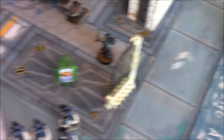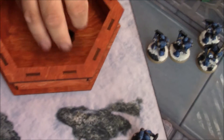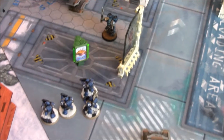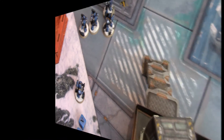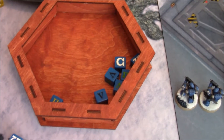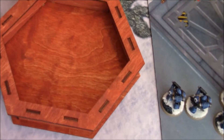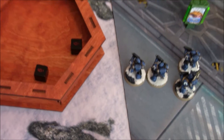Now roll 2D6 for the charge distance. He's in on a nine. My guys get support in close combat because they're within three inches. Jump pack guy gets two attacks with his saber — both miss. I have four attacks back, needing fours to hit — that's two hits. Needing fours to wound — two wounds. He has a two-up armor save... both saved. No wounds. It's a tied combat.